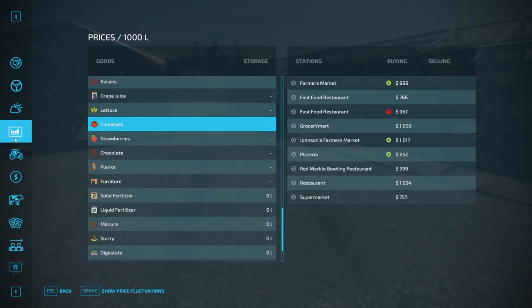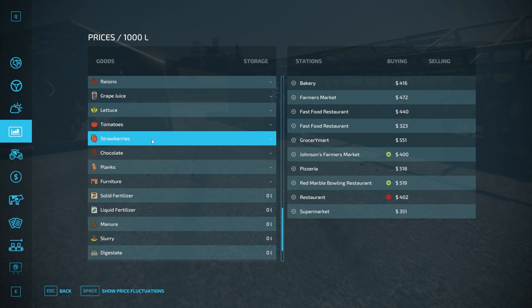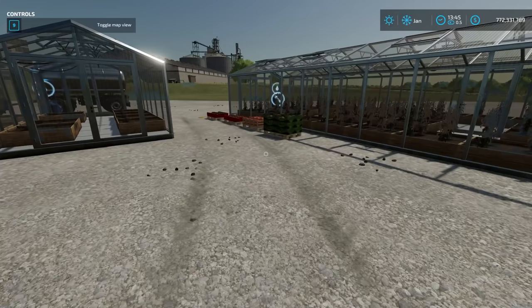With lettuce, tomatoes, and strawberries you can sell them. Strawberries you can also move along into a bakery and use them as one of the ingredients to make cakes. Cakes also require sugar from the sugar mill, butter from the dairy, and eggs from your chickens. That is everything you need to know about greenhouses in Farming Simulator 22. If this video helped you out, please drop a like below, hit that subscribe button, and turn on your notification bell. This has been FarmerComp — thank you for watching.